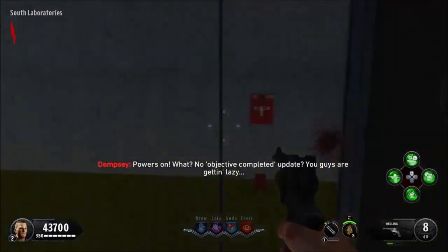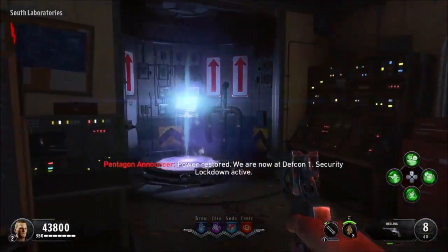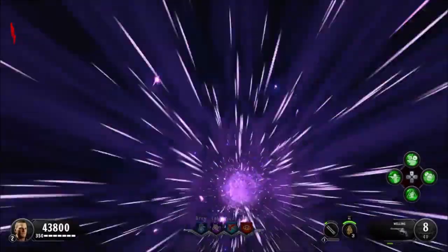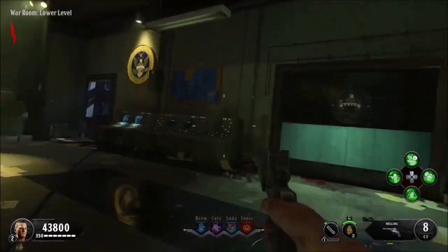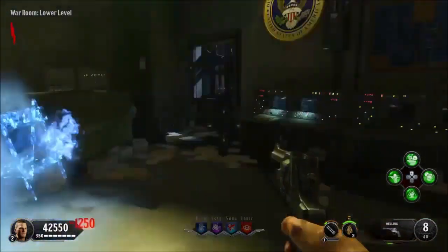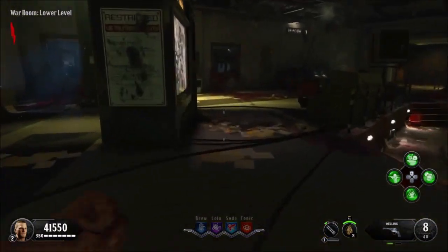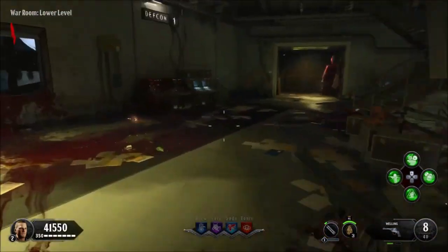Now, we're going to head back up to the second floor, and I'll be showing you guys how to do the kind of side Easter egg song. Now, this one involves Morse code, so what you want to do is actually open up some doors that you're going to need opened here. There are these computers around the map beeping in Morse code. Now, if you press them in a specific order, an Easter egg song will play.